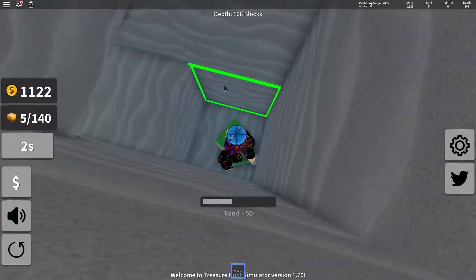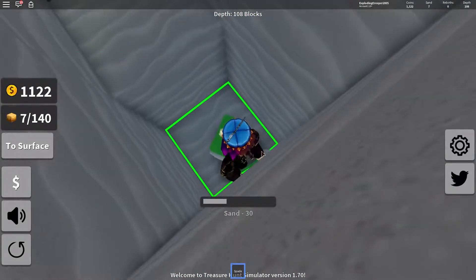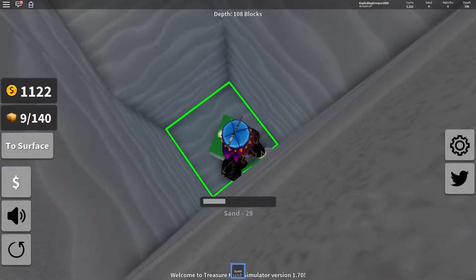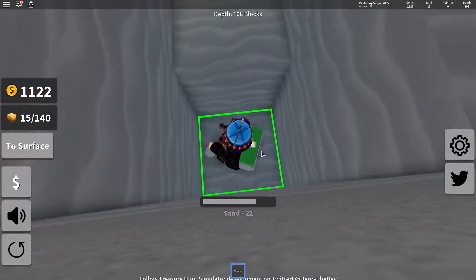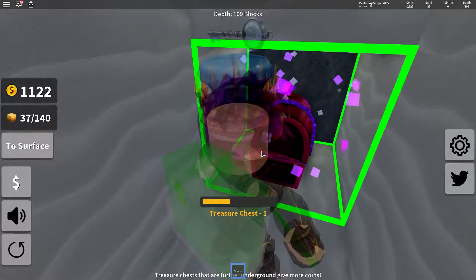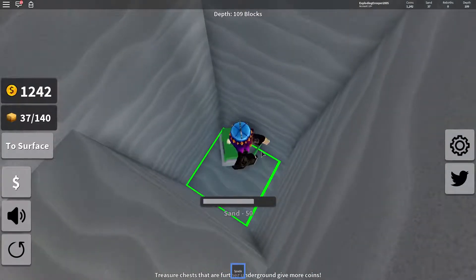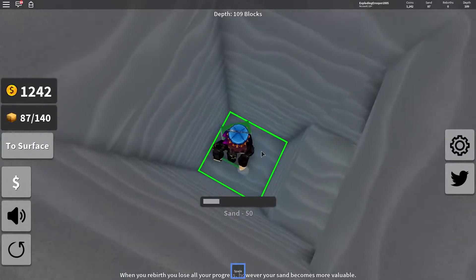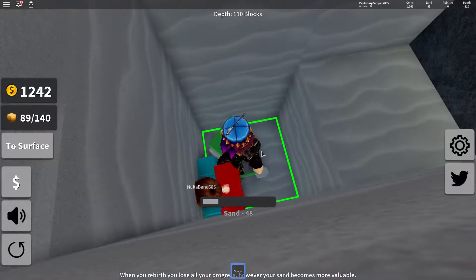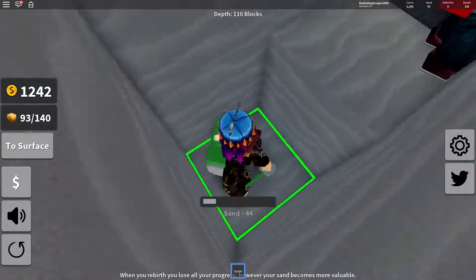Whoa, where are we? Holy crap, I just passed a bunch of treasure chests on the way down — I'll probably put that in the video. Wow, this is some thick sand. 120 right there — this is all just from one block of sand. I have so much sand, this is insane.